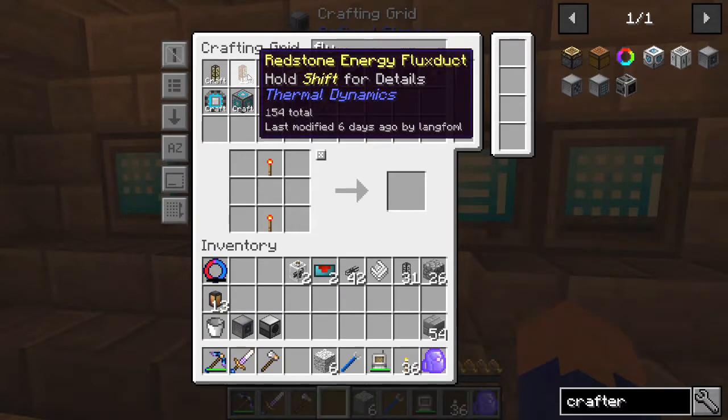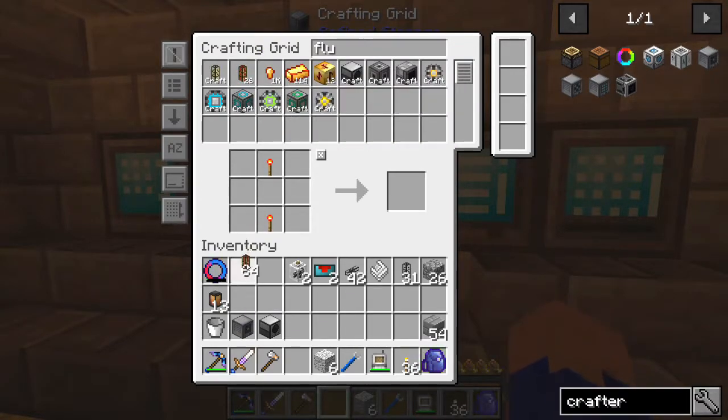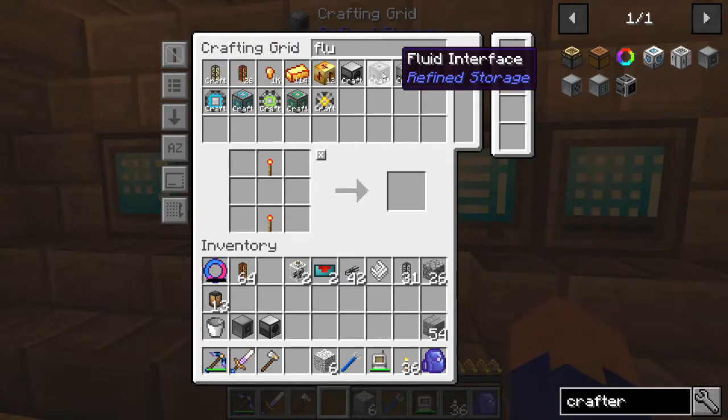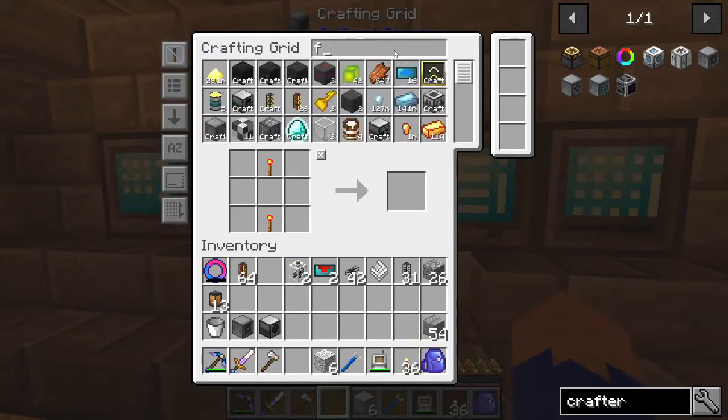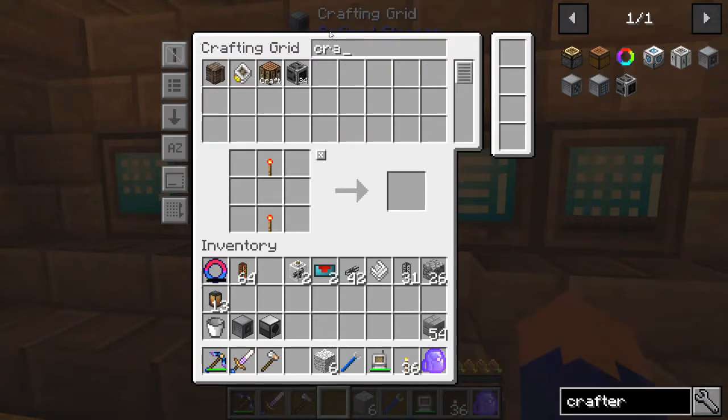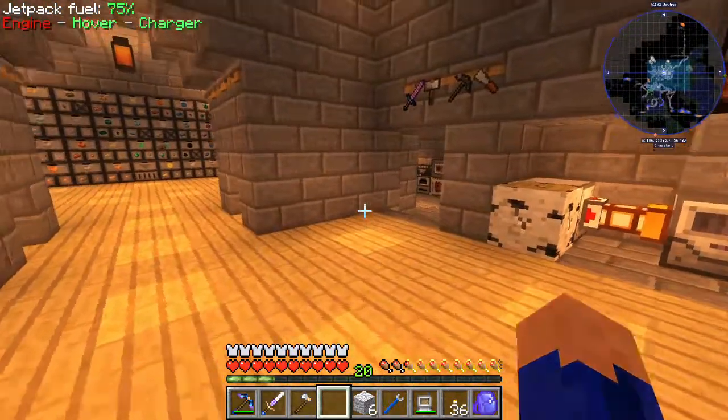We're gonna need some redstone energy flux ducts - that's gonna be necessary for this. Let's see, we're gonna need a regular crafter. I know we have that. There we go. We're gonna need the recipe, which we have right there. Looks like we have everything else.